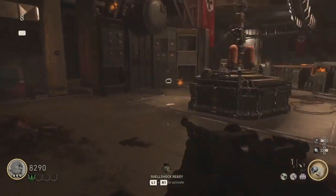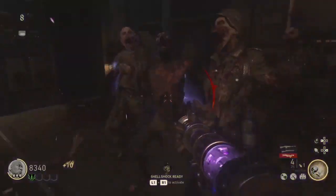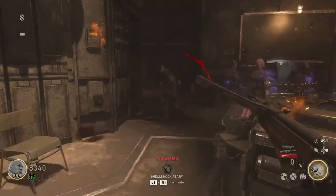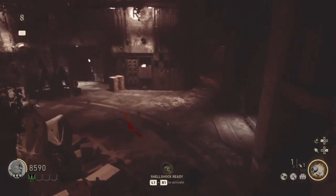Yo, what's going on zombie slayers? We're going on to Part 5 of the Final Reich Easter egg in World War 2. In Part 5, you must examine the right hand of God and route the Geistcraft energy to the tower.